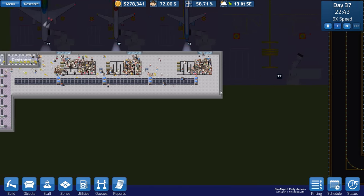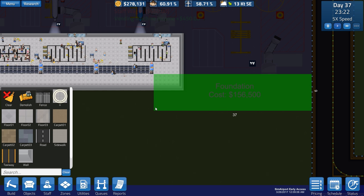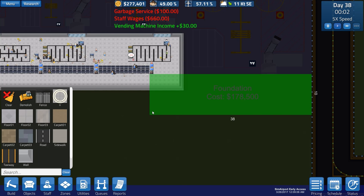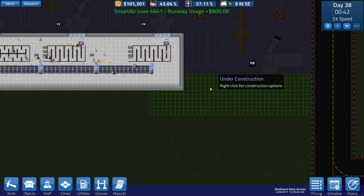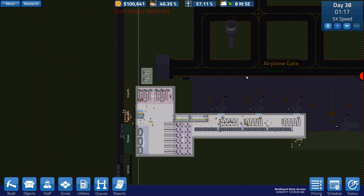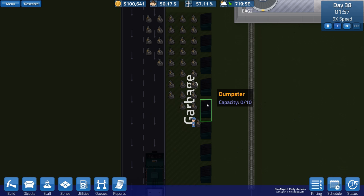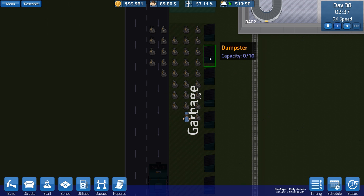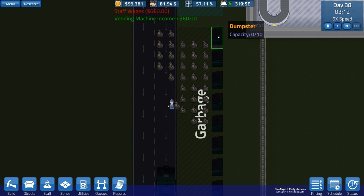We've got 278,000 generic units of currency, enough to go ahead and build our extra bit here. I'll go to foundation and expand it so we can get in and out of this area - ideally about 10 tiles wide, allowing people to come down and through with enough space for the queue. Looking at the garbage now - they do actually pick it up in one big lump, emptying the dumpster rather than picking up individual trash bags.